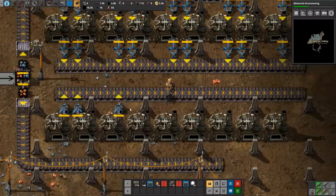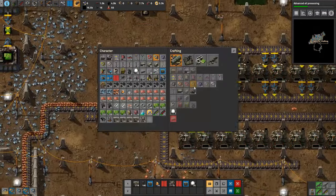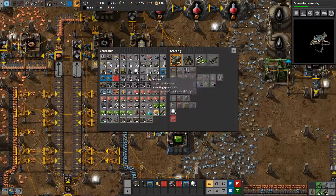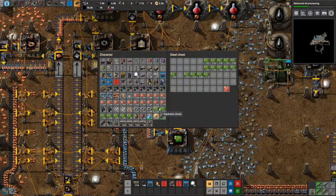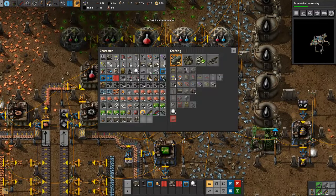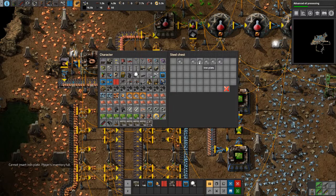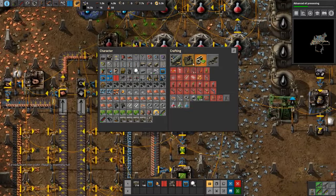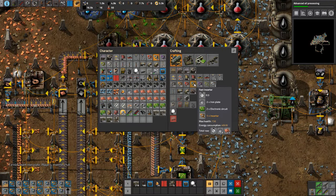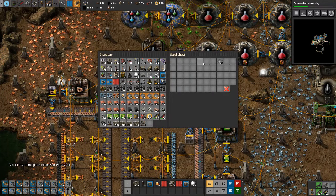We need more inserters. We need more than that as well. Oh, we have plenty. We're actually at a green science too — that went quick. Let's make a good many of these, and then we'll start queuing up more on green. We have the belts. Good enough. That is going to cannibalize a lot of our inserters — actually no, it shouldn't, because they're all fast inserters.